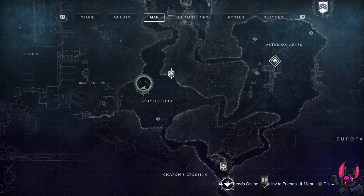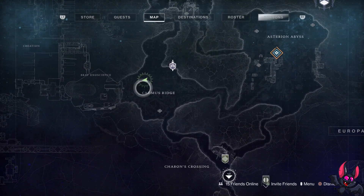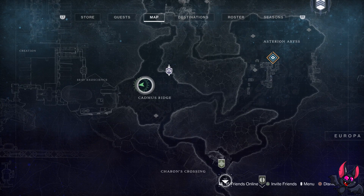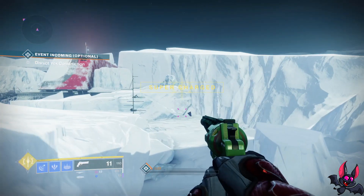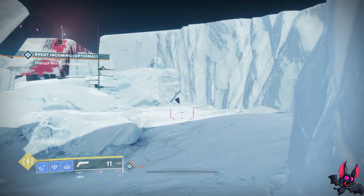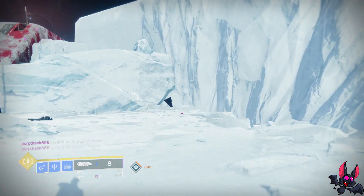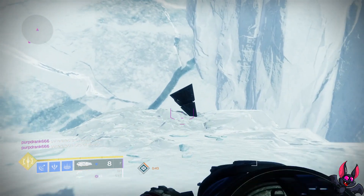The next one is right here in the Cadmus Ridge. It's oddly out in the open and somehow I've never seen it, and I don't really know many people that have just randomly spotted it. I can't believe I missed it as many times as I did, but it's pretty out in the open right along the side of this little rock here. Pull out your Salvation's Grip, take that one out, and that's two down.